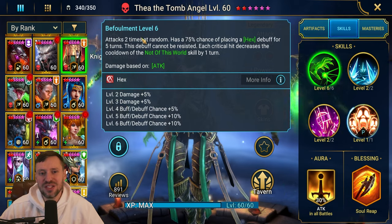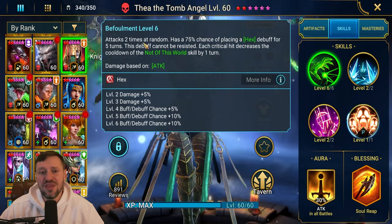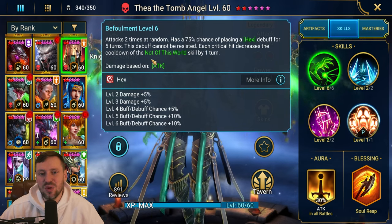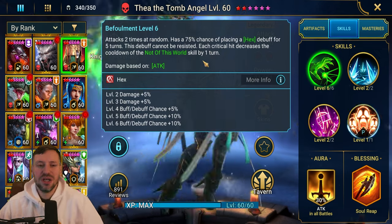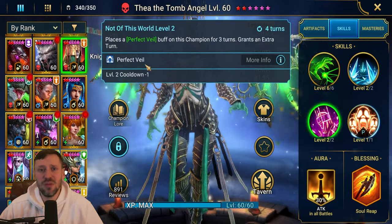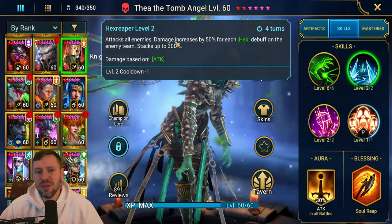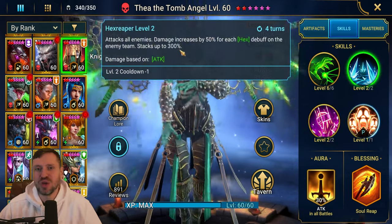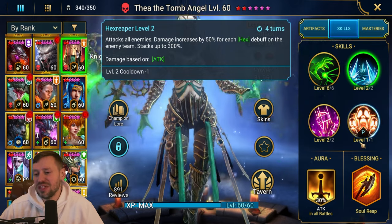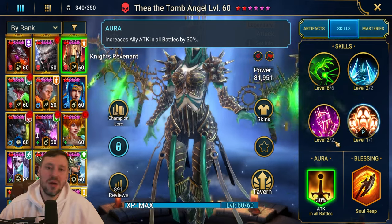Her A1 attacks two times at random with a 100% chance when fully booked to place a Hex debuff for five turns - this debuff cannot be resisted. Each critical hit decreases the cooldown for her A3 by one turn. Because she's attacking twice, the A3 will probably come off cooldown anyway. Getting that extra turn from the A3 means we can reduce the A2 cooldown and just keep popping off with that A2, which absolutely slams. She also has an attack aura in all battles.